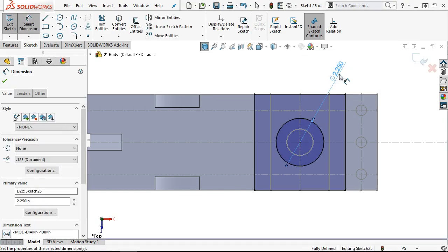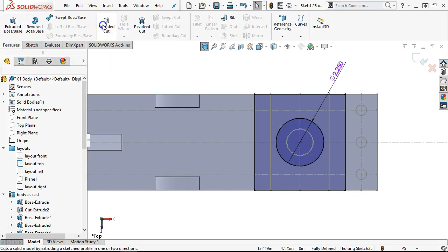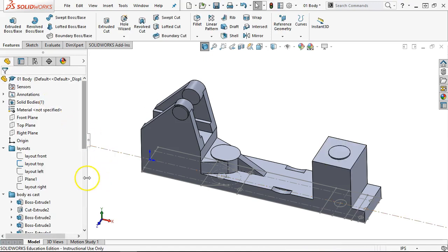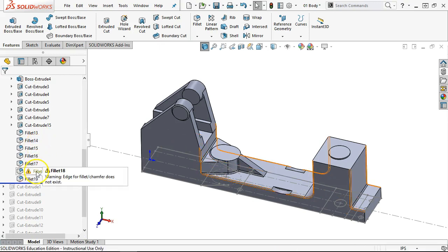Not under any illusions that I can catch everything as we're going through these parts. Extrude, 0.125 on depth. The fun part will be rolling forward — we'll roll forward maybe a group at a time. If there are going to be errors, I'd like to minimize and be able to identify them.